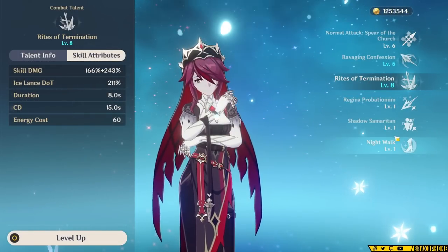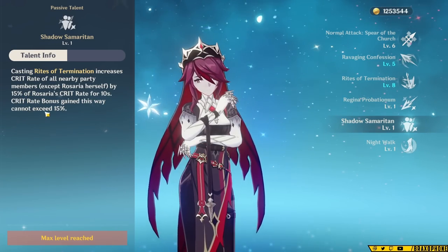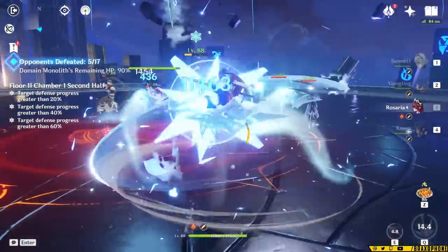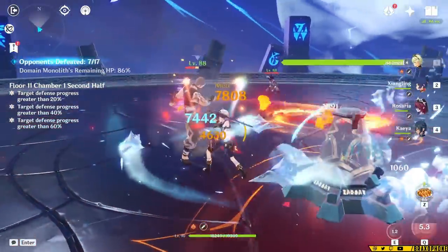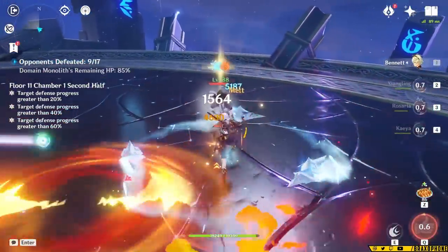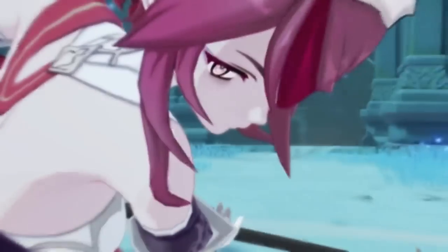With her second ascension passive, she's able to share crit rate with the rest of your team when you cast her burst. Specifically, she's going to take 15% of her own crit rate and give it to all of your party members. Some characters, including Rosaria, can also snapshot crit changes, which means that if you use Rosaria's skill and hit an enemy from behind before using her burst, Rosaria will gain 12% crit rate for the entire duration. It also only costs 60 energy, which is super easy to fill up with a lot of cryo compositions.